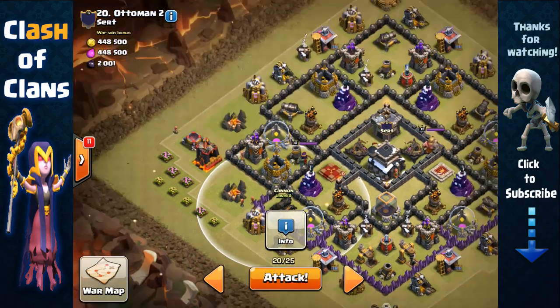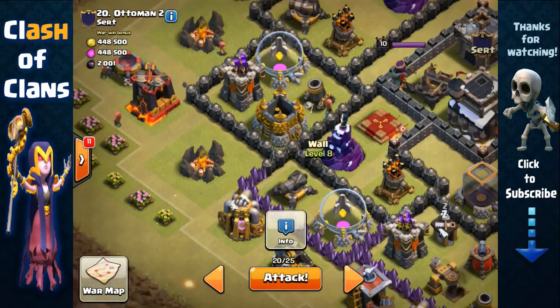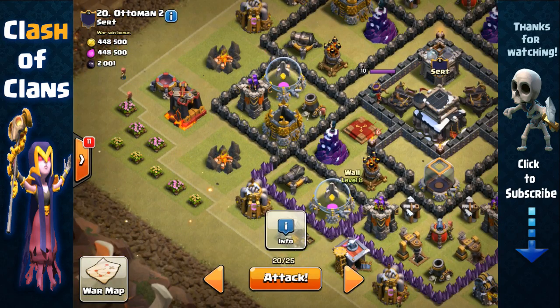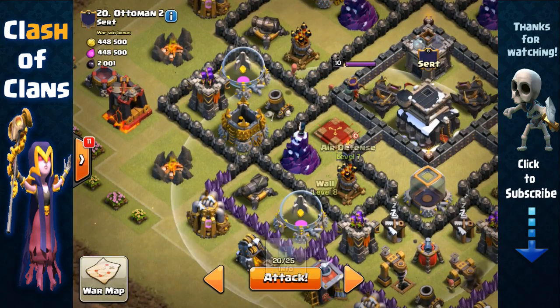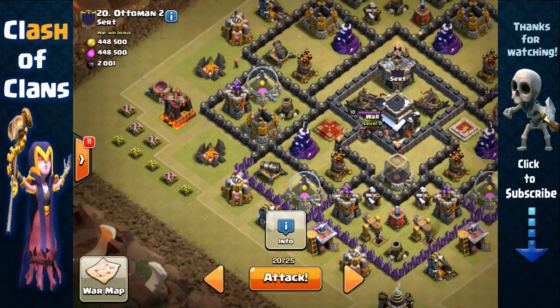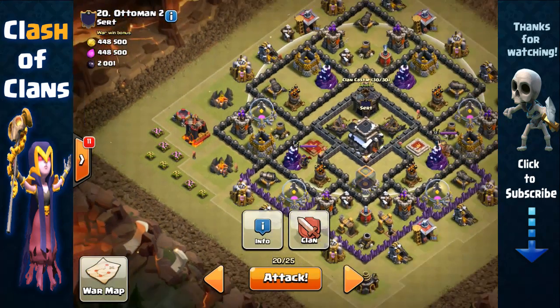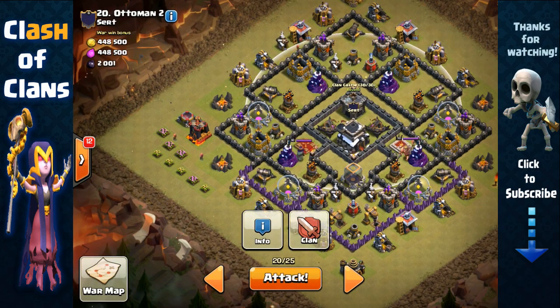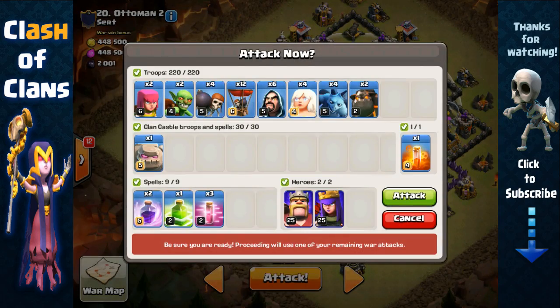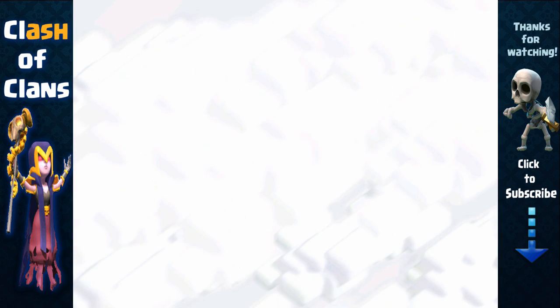I'm going to make an entry point at the southwest toward this cannon with my golem as my Archer Queen makes her way south. We'll break inside right here, remove the wizard tower, air defense, Archer Queen, and deal with the clan castle threat as well. Hopefully our plan goes accordingly — let's go for it.